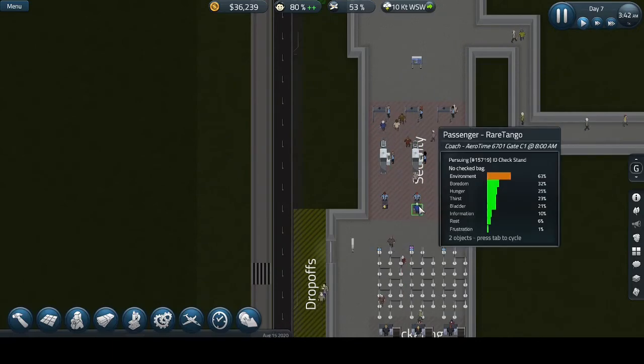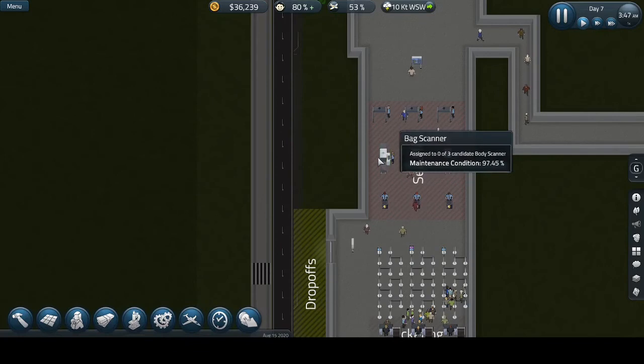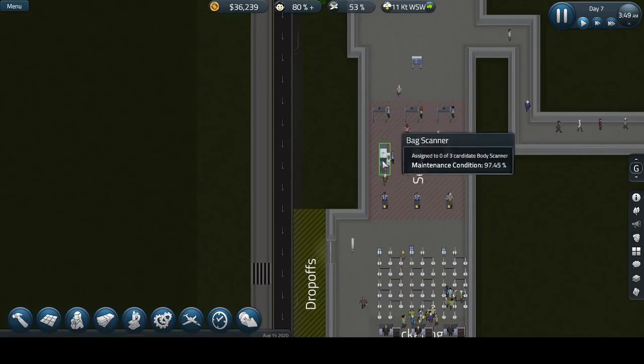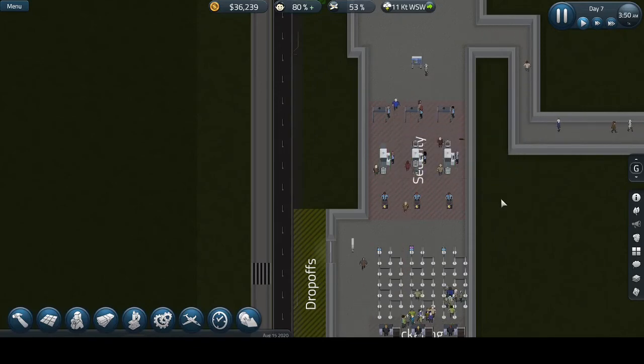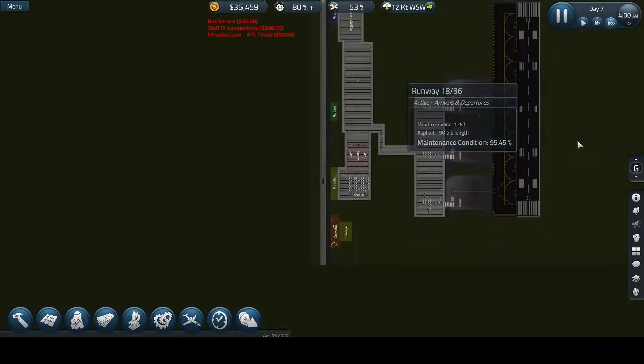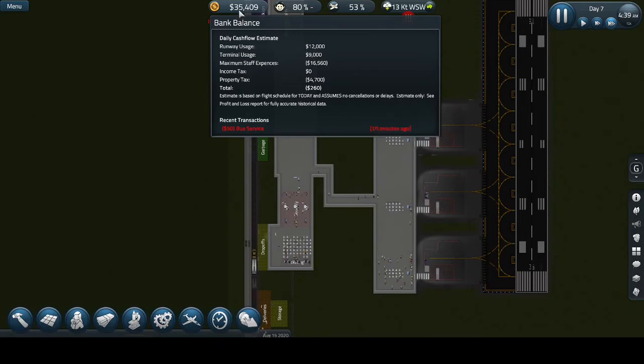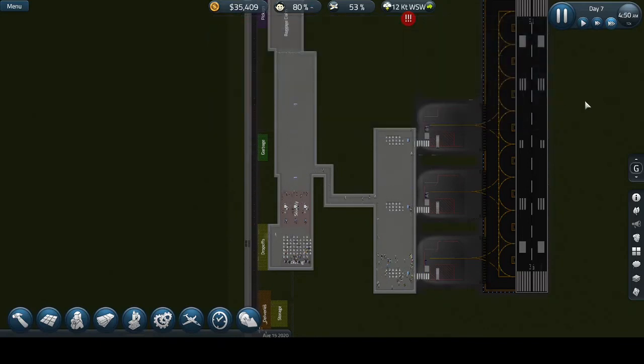They're acting weird still because of the layout, but I get it — we need to have metal detectors next to the body scanners so people go: put their bags, go through the metal detector, and out. Okay, never mind, this worked just fine. I really want to see if we earn or lose money — right now we have 35,000, so let's see what happens at the end of this day.